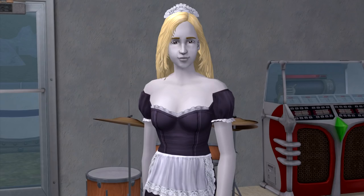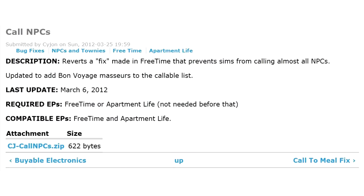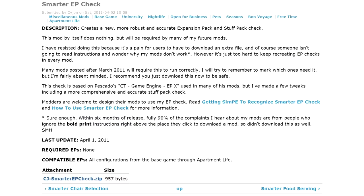Since Free Time, you can't call NPCs anymore — not Mrs. Crumplebottom or the game-breaking ones, but simple ones like the maid, the mail and newspaper carriers, and other sims you might want to befriend or even marry. Saijohn, who is the author of millions of fixes for The Sims 2, made a mod for that. Do remember that you need Smarter EP Check if you have any of Saijohn's mods, especially the newer ones. Without that file, your game may glitch in some situations.